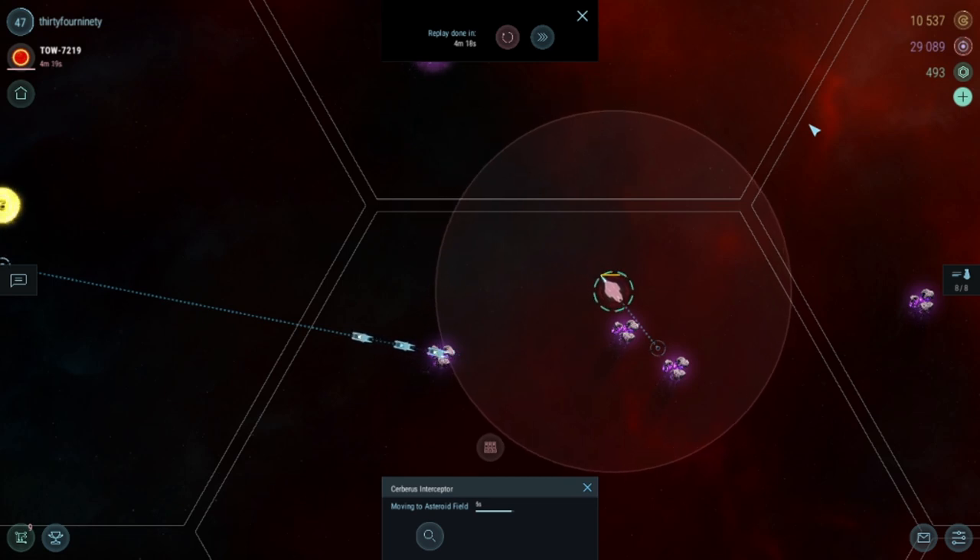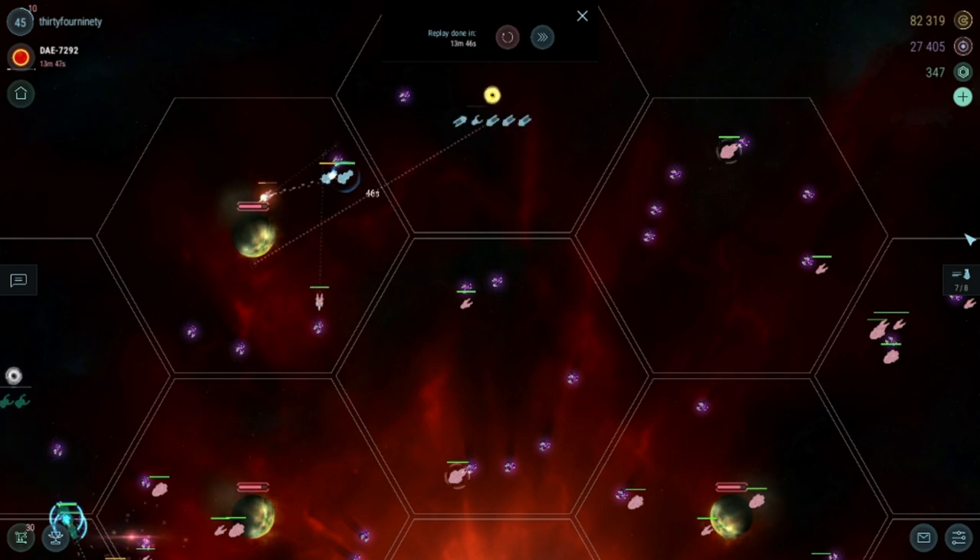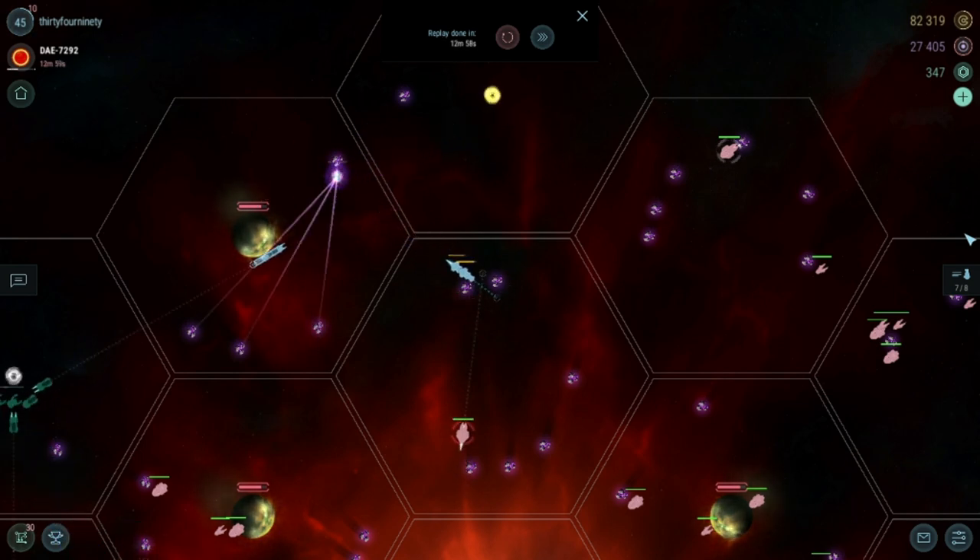To minimize losses from interceptors, you can warp battleships in first, clear a path and disable the bad guys, before bringing in the rest of the fleet to retrieve artifacts and mine hydrogen.